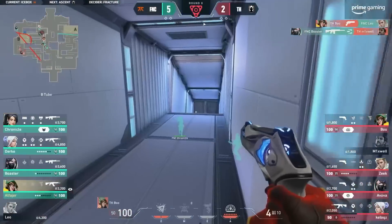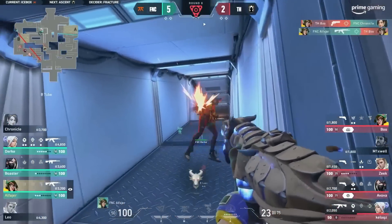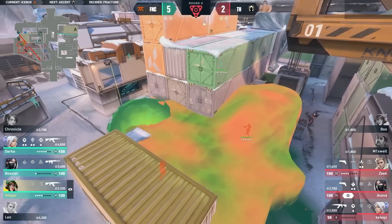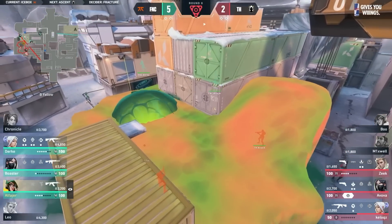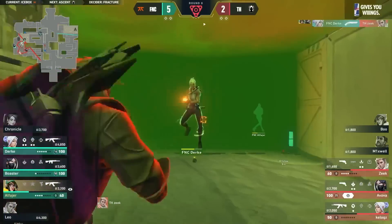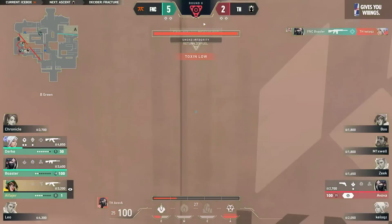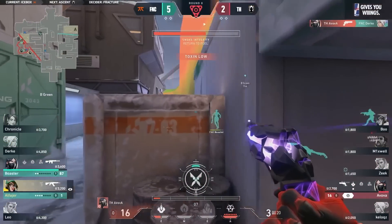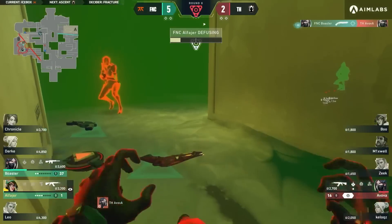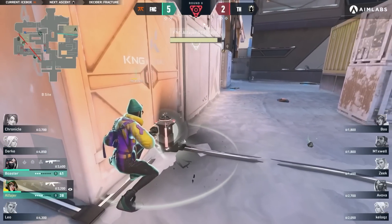Boo has managed to get himself up here inside a tube too, managed to shut one down as well. Mixwell falls elsewhere, and still Boo — really saying boo to a goose outside a tube until Alphia comes out behind him and gets the shutdown. Now out comes that Viper ultimate as well. This looks to be a very commanding spot for Heretics in the 3v3. Fnatic have to fight their way through this — no scouting util. Leo has already fallen, and Zeke is finding some damage. Always buy a Shorty if there's a pit. Fnatic, they get the pullback into a 3v3.